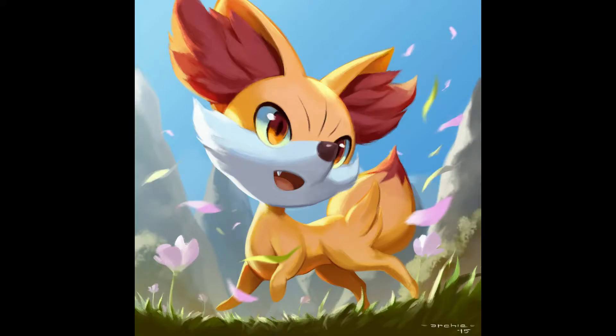Let's get into it with number 13, which is the fire starter from the Kalos region, Fennekin. Fennekin's very cute. It is easy to train, it has an amazing design, and I actually really like this Pokemon because instead of being fire and fighting like most other fire starters turn out to be, it actually turns out to be fire and psychic. It's just a cute little fox Pokemon, and I believe it was the first starter I chose when I first played Pokemon X when it came out.